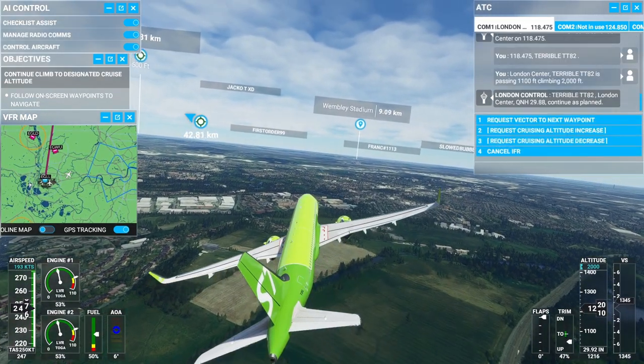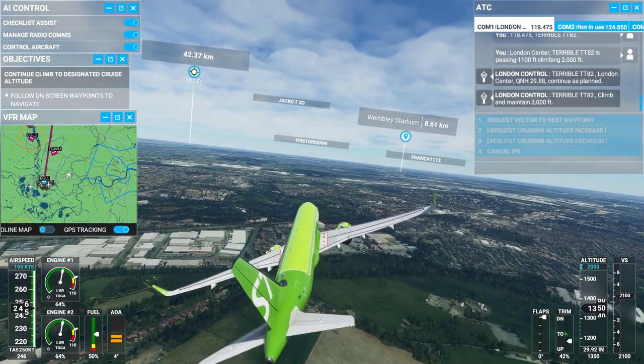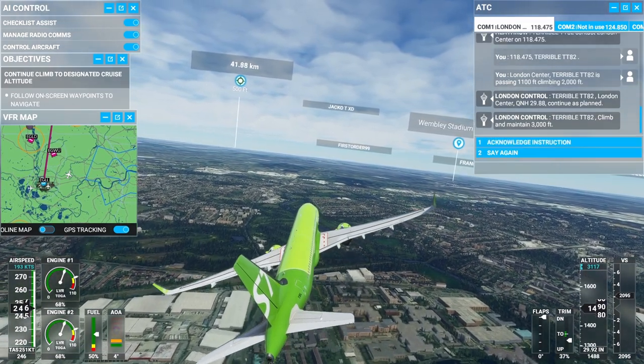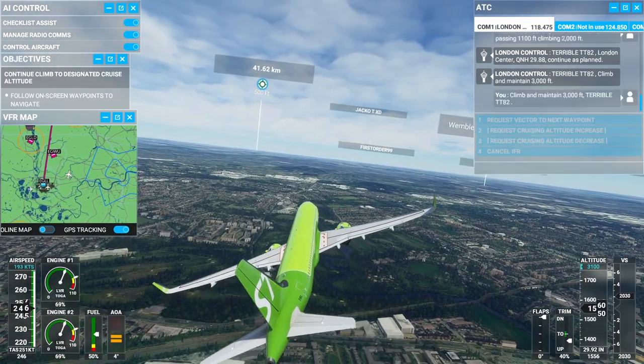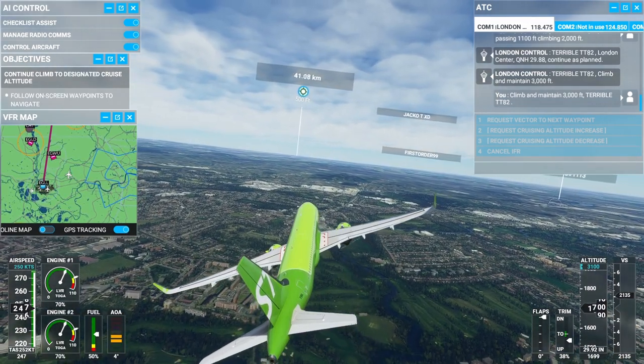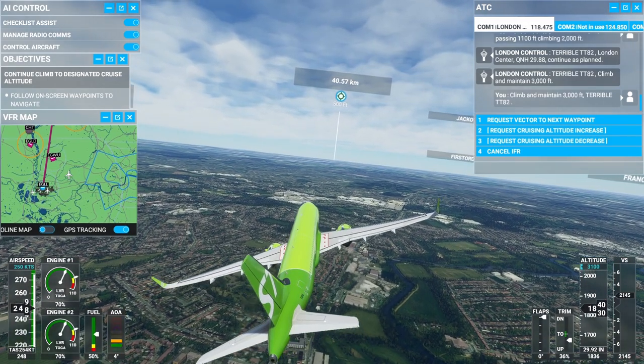I don't know about you, but I would probably feel sick if I was a passenger in this plane right now. ATC is instructing us to climb and maintain 3,000 feet — minus 1,000 to plus 2,000 feet per minute. You're going to feel that. So we're going to head north, about 45 kilometers.